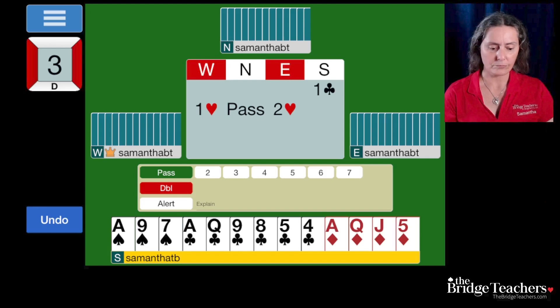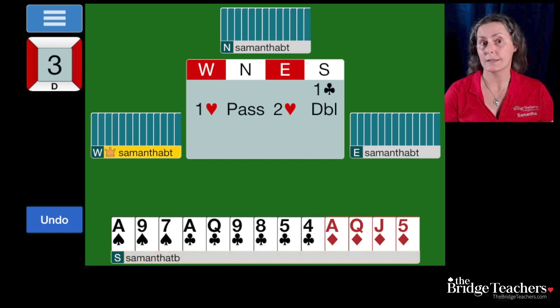I would double. There are a couple of reasons for this, but before we get into it let's talk about what double says. This is essentially a takeout double made by opener. We call it a reopening double, which is a fancy way of saying we're just keeping the auction going. We opened the auction and now we're reopening it because we don't want it to be over. Essentially it shows shortness in the opponent's suit, support for the other three suits, and a good hand — very much like a takeout double that an overcaller would make, except it's being made by opener.